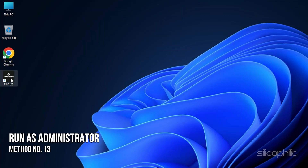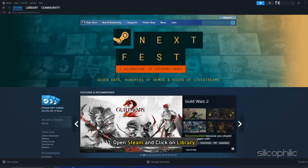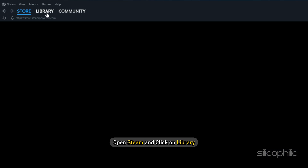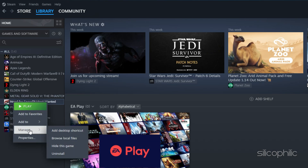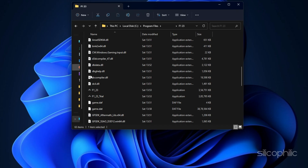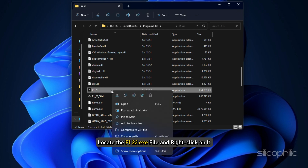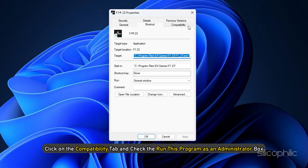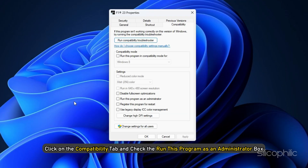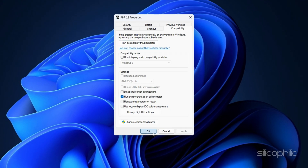Method 13: The next thing you can try is running F1 23 as administrator. Open Steam and click on Library. Right-click on F1 23 and select Manage, then click Browse Local Files to open the installation folder. Locate the F123.exe file and right-click on it. Select Properties, click on the Compatibility tab, and check the Run this program as an administrator box. Click Apply and OK to save the changes.